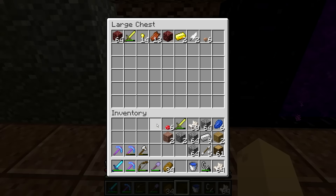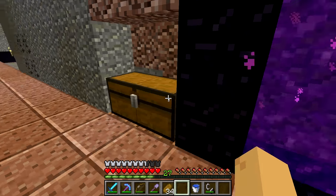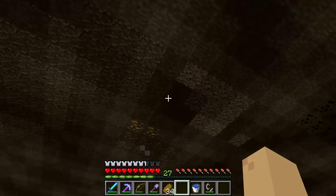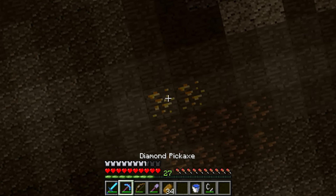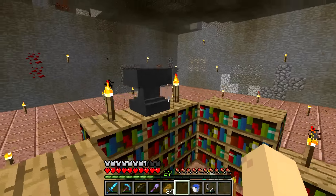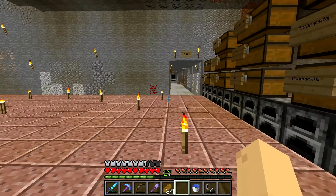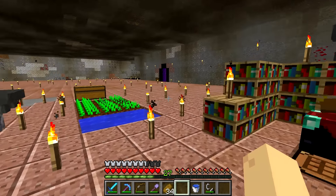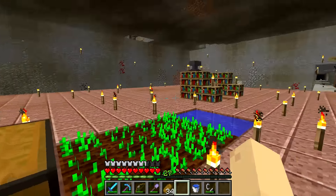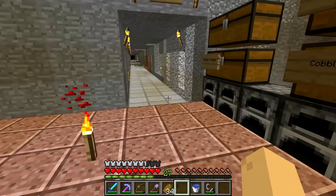I'm just going to throw all my nether drops in here for now. There's gold in the ceiling - I can't reach it. Don't really need the gold that much anyway. What do you use gold for - a clock? And power rails, right? I hardly ever use gold outside of UHCs.